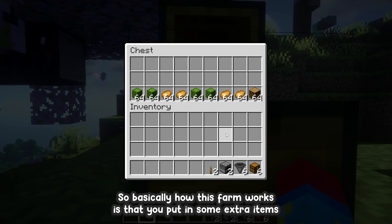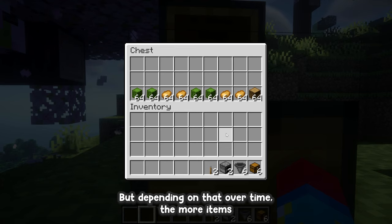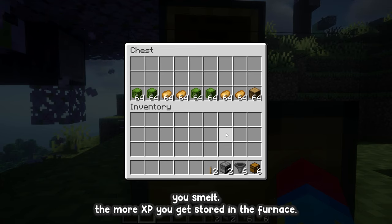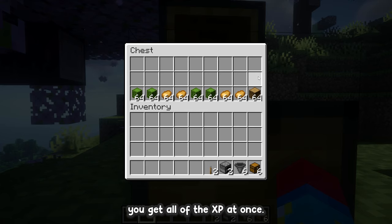...you put in some extra items that you want to smelt, and then depending on the item, some give a lot of XP and some don't. Over time, the more items you smelt, the more XP gets stored in the furnace. So after a couple of minutes when you take it out, you get all of the XP at once.